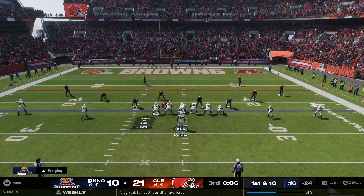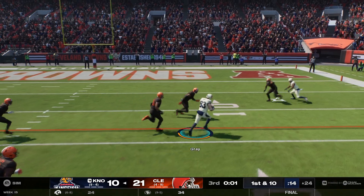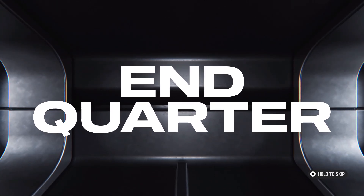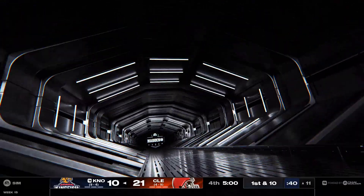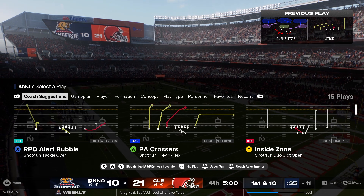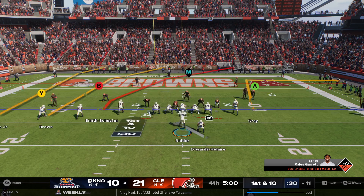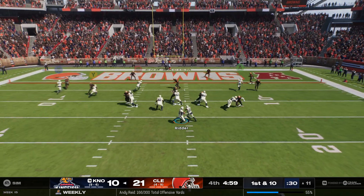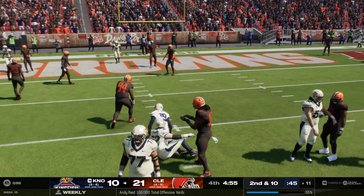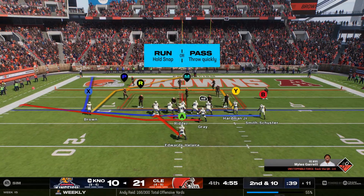First and ten. From the gun, it's Ritter — and he's going to be brought down here in what will turn out to be the final play of the third quarter. Still a first down at the one. First and ten from the eleven — the quarterback scrambling, maneuvers his way back to the line of scrimmage, but that's all he can get out of that one.